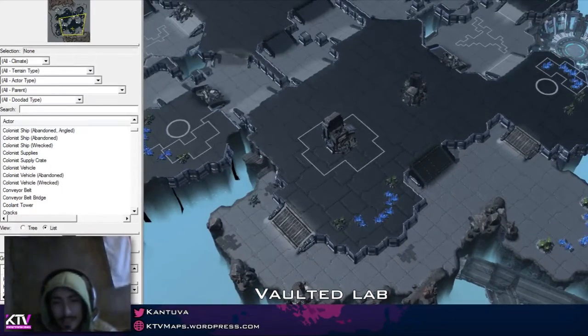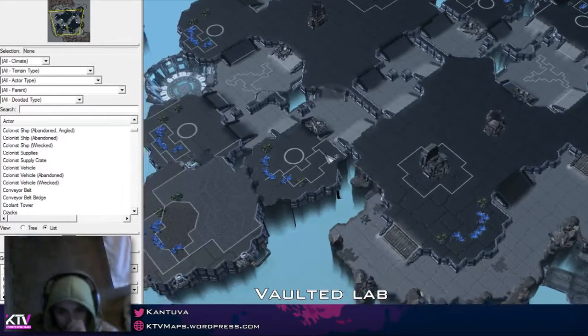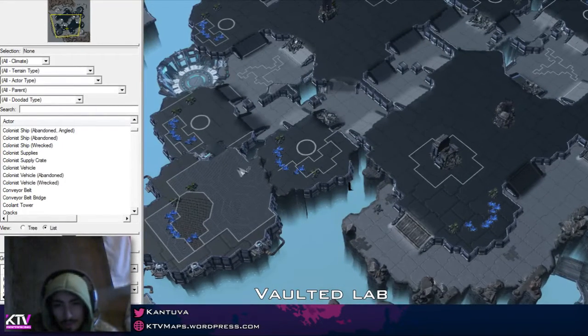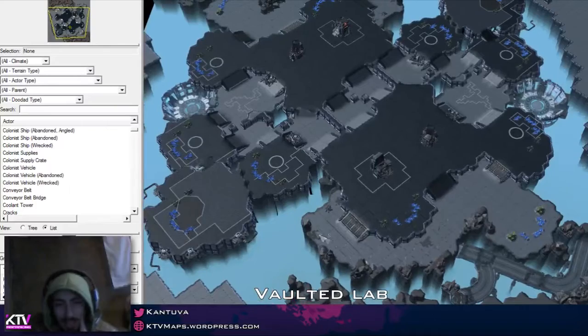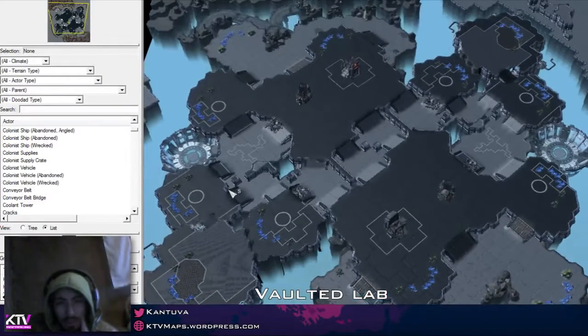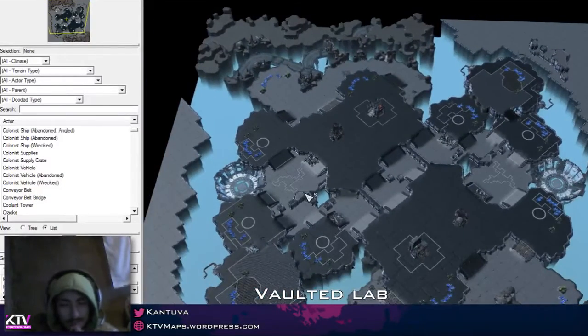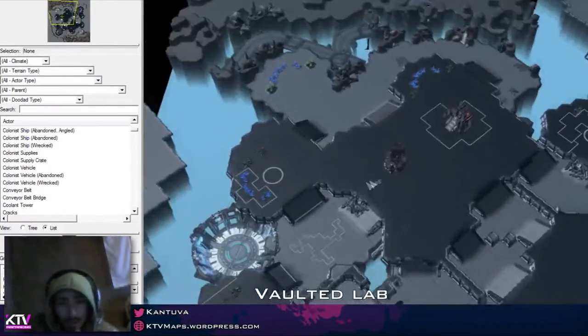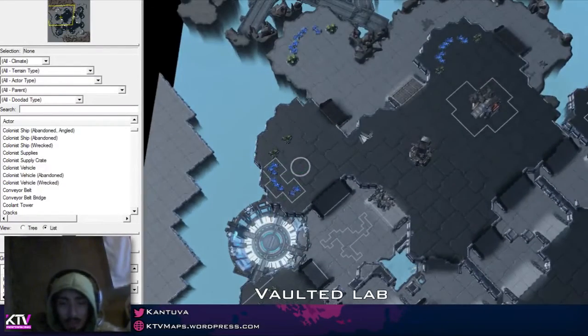So maybe changing this entire area into something more utilitarian for the map, and trying to fix the flow towards the third — in order to somehow make the player at the bottom be able to expand counterclockwise instead of just clockwise. Those are overall my ideas. This third, even when it is far away, I think you would still benefit from having a tighter chokepoint around this area.